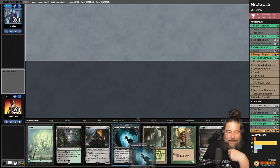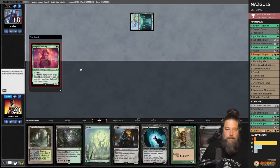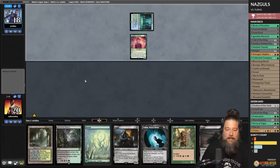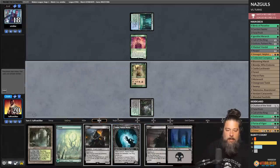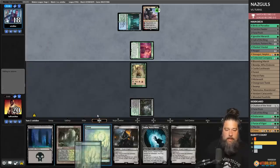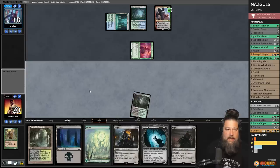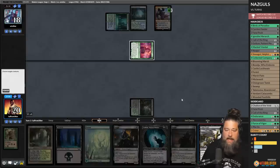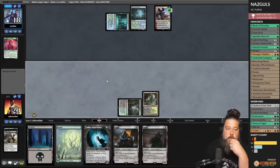Going into game two sideboard: down a Carrion Feeder and a Gollum, up two Fatal Pushes. No Coco but double Nazgul. Play Breeding Pool, Delighted Halfling, Blooming Marsh, and Ignoble Hierarch. Opponent uses Lightning Bolt to kill our Ignoble Hierarch — that is obnoxious.